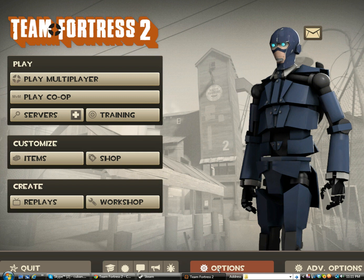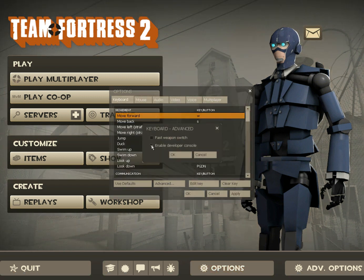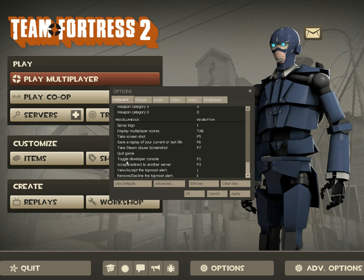So the first thing you want to do is go into Options, then Advanced, make sure this is checked — Enable Developer Console — click okay, okay again. Then you come back in here, scroll all the way down to where it says Toggle Developer Console, and just set that to whatever you want. Edit key, set it to whatever you want, and then click okay.